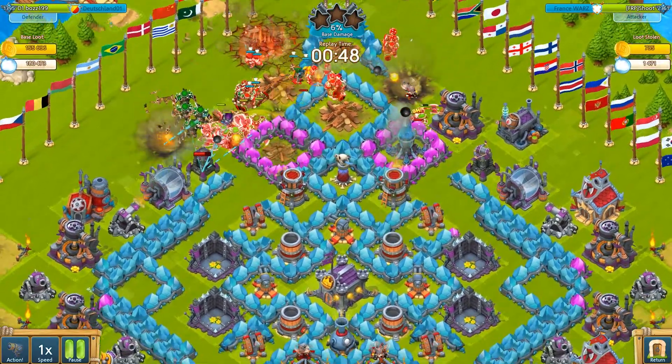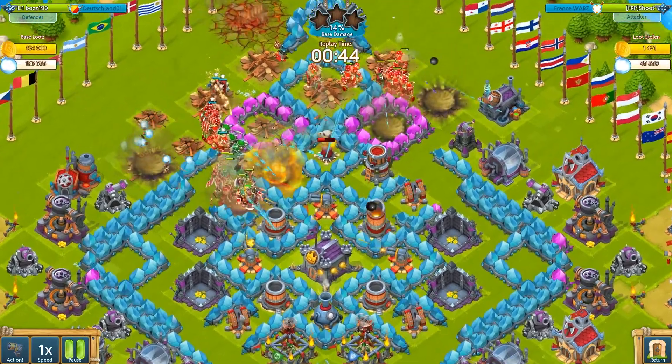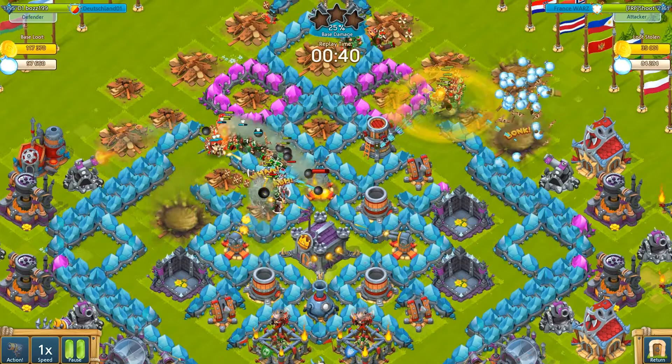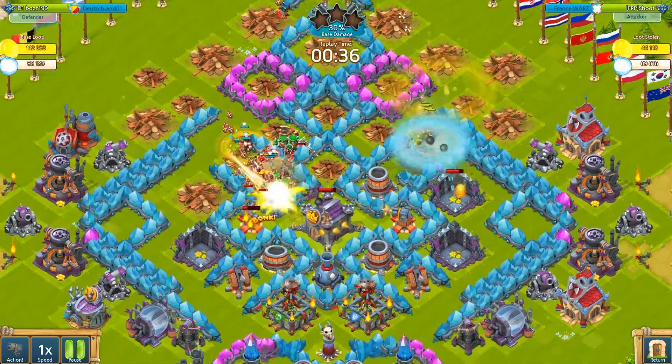Clearly a big push he is doing there, but we can clearly see that some cannoneers split up from the main group already, which is the goal of the base layout. Also he's gonna be able to take down my stronghold since the cannoneers in his main push don't walk around the base yet.